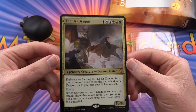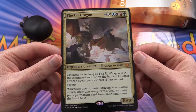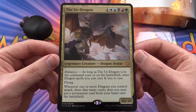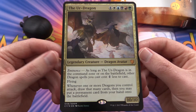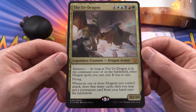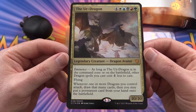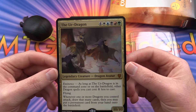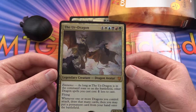So we have the Commander, the Ur-Dragon, legendary creature, dragon avatar. He has Eminence — as long as your Ur-Dragon is in the command zone or on the battlefield, other dragon spells cost you one mana less to cast. He has Flying. Whenever one or more dragons you control attack, draw that many cards, then you may put a permanent card from your hand onto the battlefield. He's a 10/10 for 9 mana.